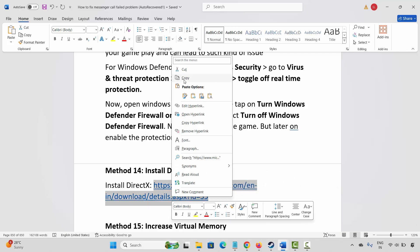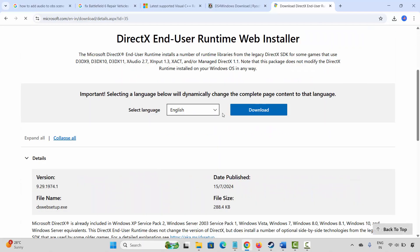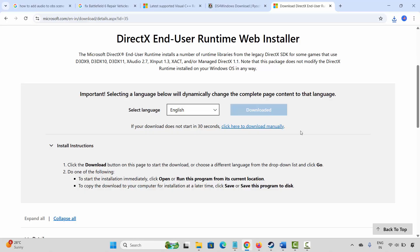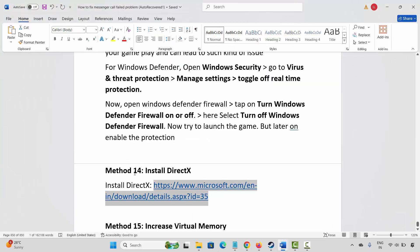The next solution is to install DirectX. The link is provided in the description — copy and paste it in your browser. After the website opens, click on the Download option. Once the file is downloaded, open and install DirectX on your system. After installation, restart your system and try to launch the game.